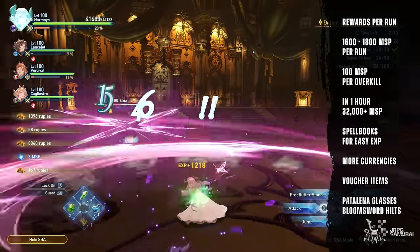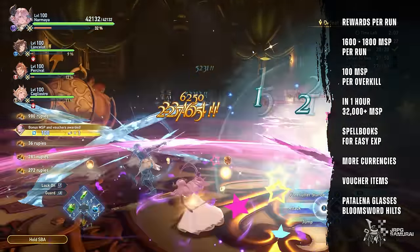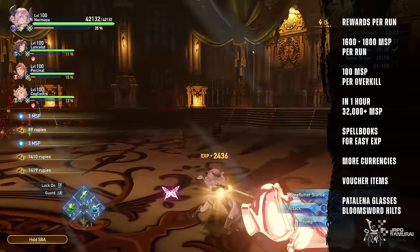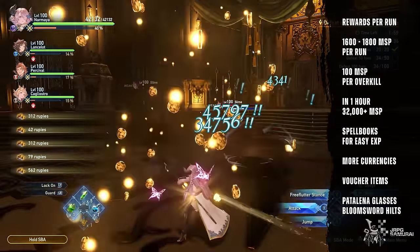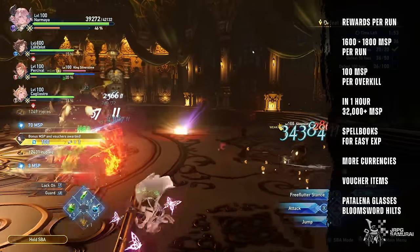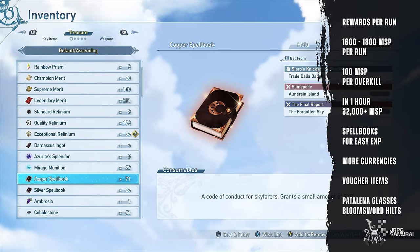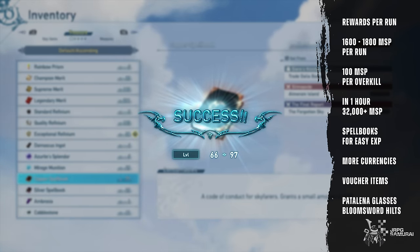You will be getting countless amounts of rupees since, aside from the manual drops, you are also getting glittering crystals in the process. But it's not a big deal at this point if you've farmed Assault Formation before. XP accumulation is over the roof as well, and you can take advantage of it to get more MSP since your main characters are already at max level. But if you want to level your other characters, you will be getting a lot of spell books from this spot, so it will be much easier to max characters now.